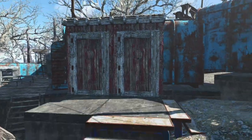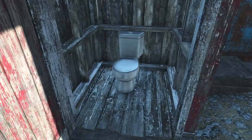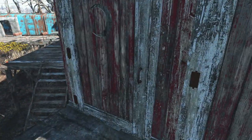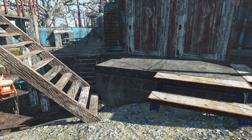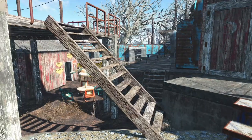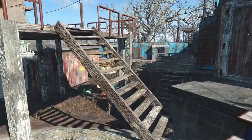Moving over here, we have a pair of outhouses — pretty much just a toilet. I built them on a concrete platform both because I wanted something level to set them on, and also you can explain that these are composting toilets, which would help for the garden area that takes up a fair amount of the eastern portion of our settlement.